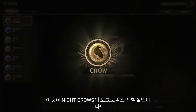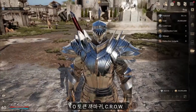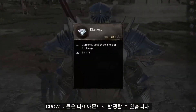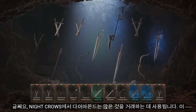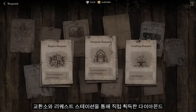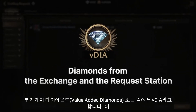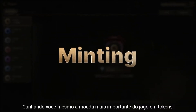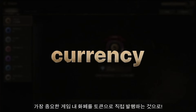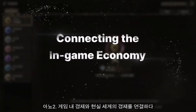Number one: minting diamonds into tokens. This is the core of Night Crows tokenomics — the CROW token (C-R-O-W). The CROW token can be minted with diamonds, the key currency of Night Crows. Diamonds are used to trade a lot of things. Diamonds obtained directly through the exchange and request station are called Value Added Diamonds, or V-DIA for short. CROW tokens can be minted with V-DIA. Minting the most important in-game currency into tokens — pretty cool, right?